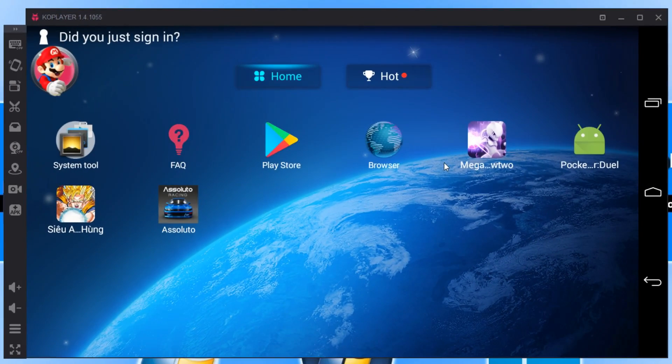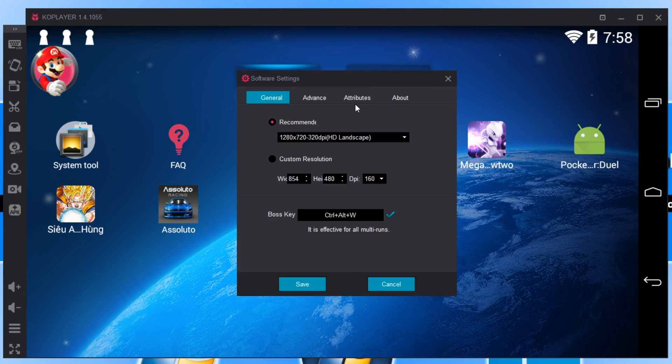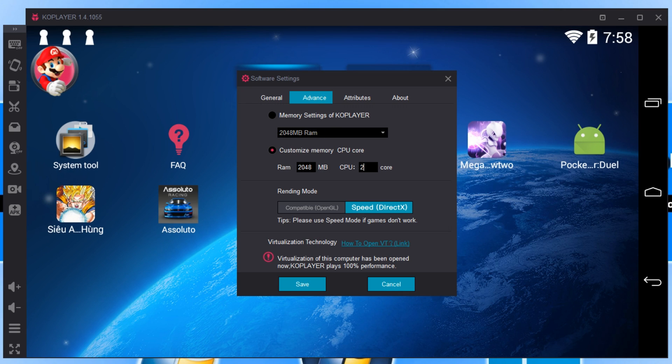Next up we have Co-Player. I personally like the look of this — it looks great. The only thing is it does take a little while to load, with a really long splash screen and loading bar, but don't be put off by that. On the left-hand side we've got a key mapper, a vibrate button, a webcam button, a location button, and we can also add an APK from our desktop. In the settings we can change the resolution, do a custom resolution, and in advanced we can type in our own CPU core — we can change that to 8 if we want.